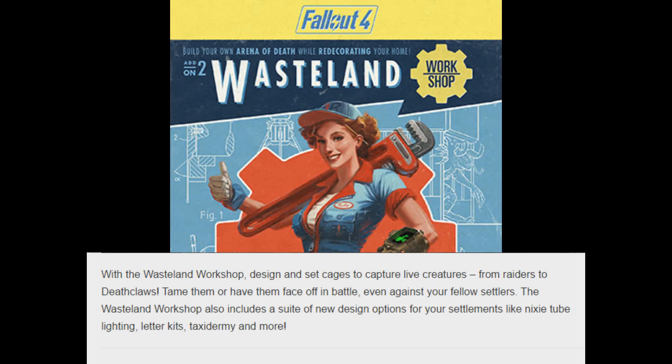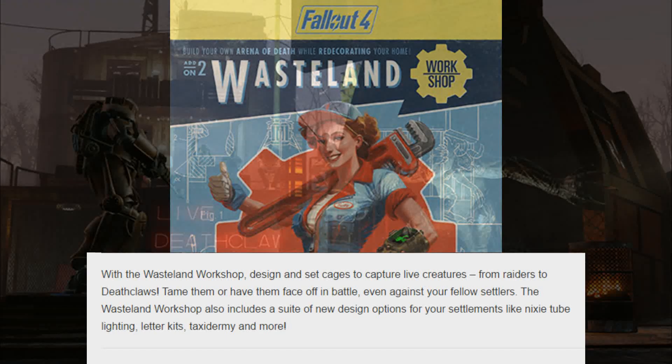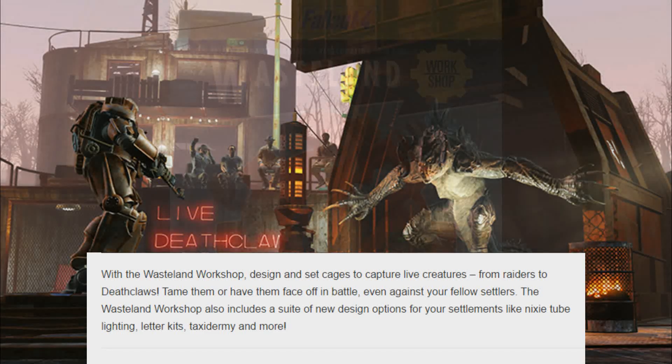The Wasteland Workshop also includes a suite of new design options for your settlement: Nixie tube lighting, letter kits, taxidermy, and more.